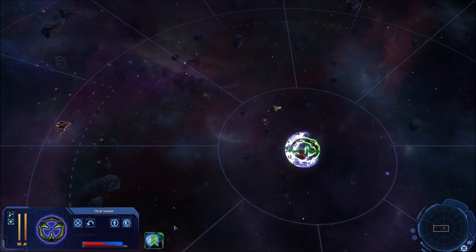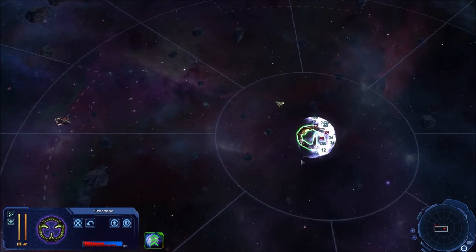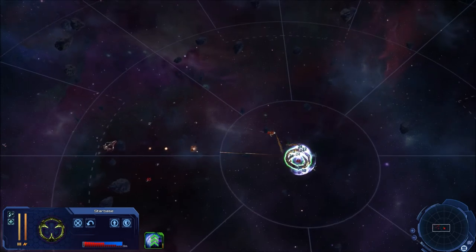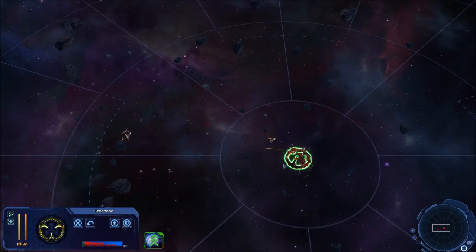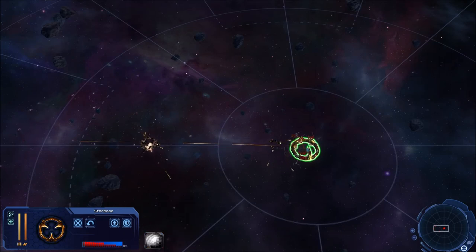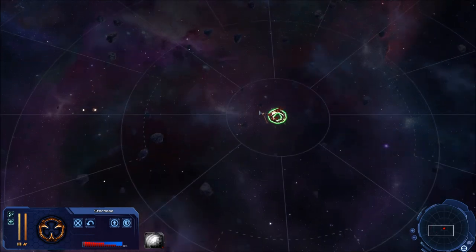Their fighters might win because I don't have enough point defense. My shields are down — that's a shame. A missile hit! I mean you gotta get excited for something right. Missiles are OP — did you see that? But there goes my starbase — not enough anti-fighter weaponry, unfortunately. I can't retreat my starbase, of course, but I could purchase another one if they don't have any ground troops. If they do, we'll just take it back.